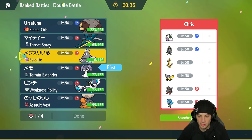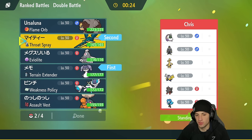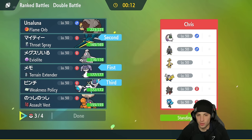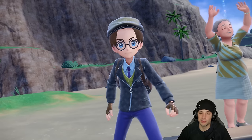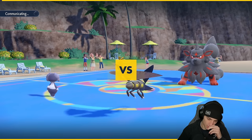I think Dusclops is going to be a good lead here — maybe even Indeedee, because the terrain is going to help us dodge Prankster and first turn priority moves. I'm going to go Indeedee for the lead and also bring Vikavolt. I'm debating between Torkoal and Ursaluna in the back — I feel Torkoal is going to be good especially up against Water types because we set the weather and can KO a lot of Pokemon.